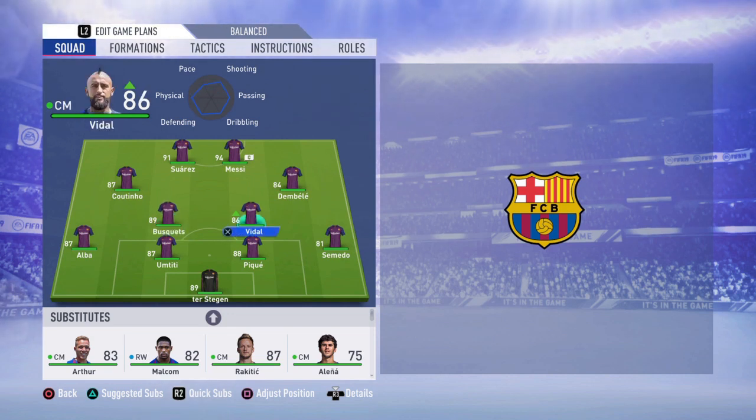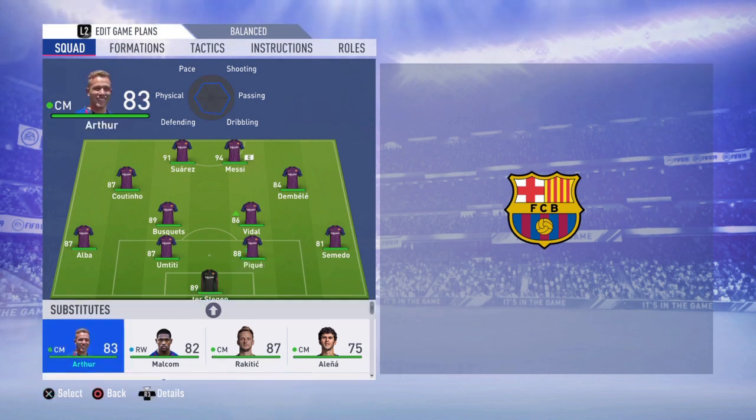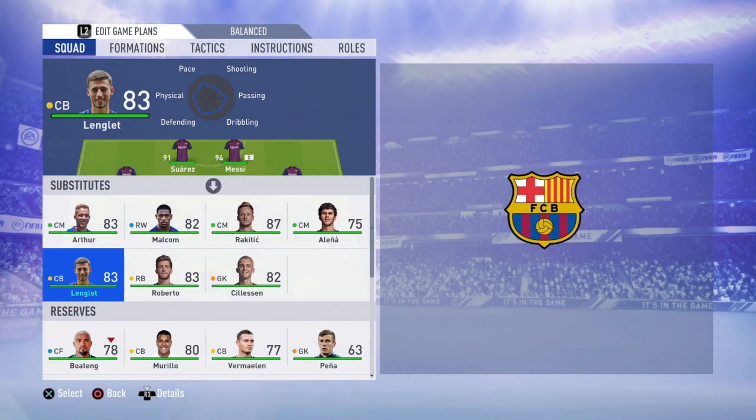I don't see a better option than them in midfield. At left back you're going to go with Jordi Alba — for me he is the best left back in the game. At center back you'll go with Umtiti; the guy is so quick and strong. At right center back you have to use Piqué — I just don't see a better option than him there.